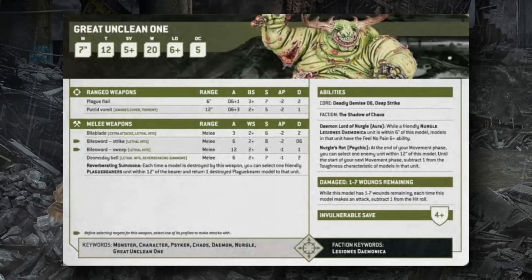The Great Unclean One can also equip a Bile Blade for 3 extra attacks with Lethal Hits (hit on 2s, S6 AP2 2 damage), or a Doomsday Bell — every kill with its 6 attacks (S7 AP1 2 damage) lets you return destroyed Plague Bearers to a unit within 12 inches up to starting strength. His Daemon Lord of Nurgle ability gives nearby Plague Bearers a 6+ feel no pain. The Nurgle's Rot psychic power automatically manifests at the end of your movement phase, reducing the toughness of a selected enemy unit within 12 inches by 1.